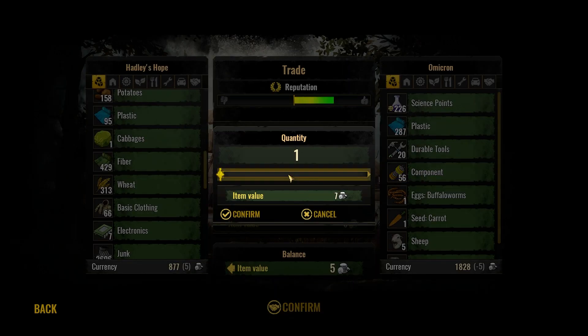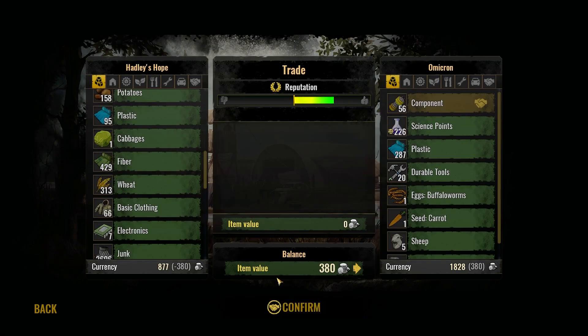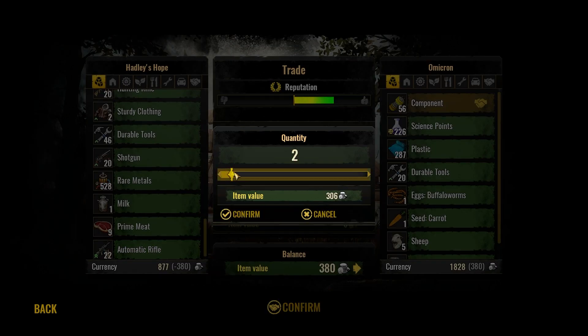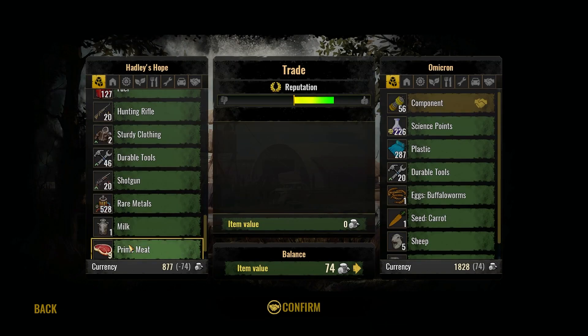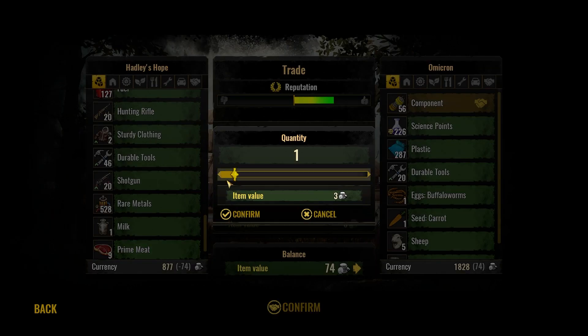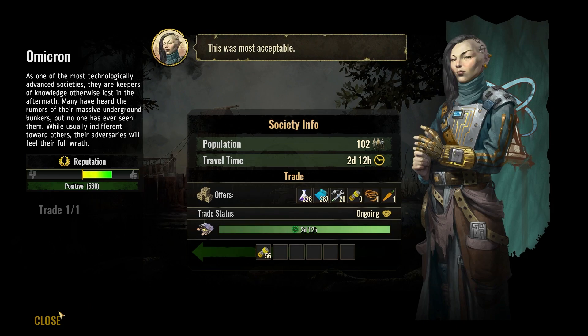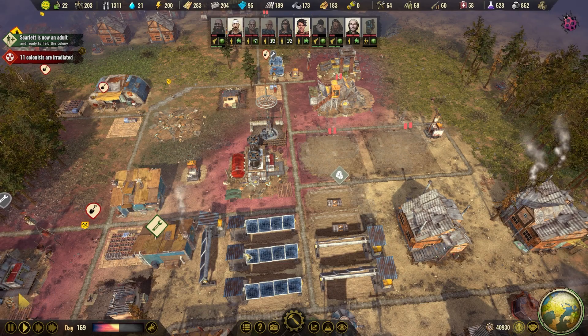Let's grab what we want first. Yeah, we can actually afford that. Let's just trim off these two — it's worth something. Primature, it's worth a little. Let's do 28 of these as well. We are gathering from the survivor outposts.